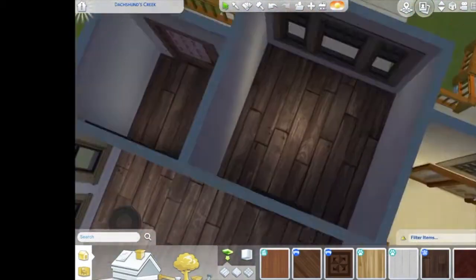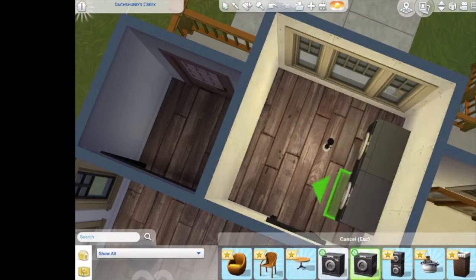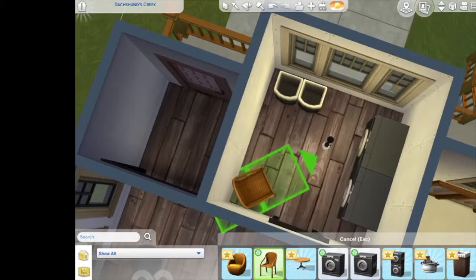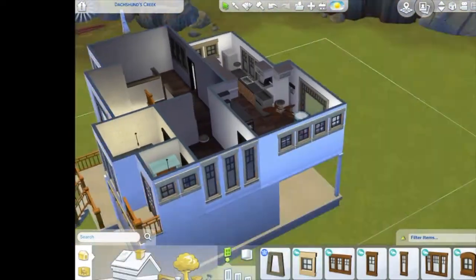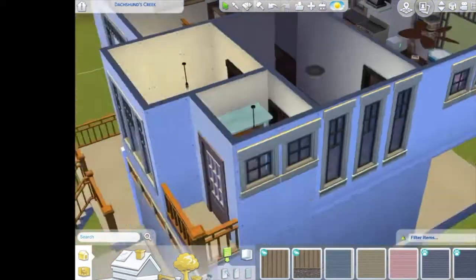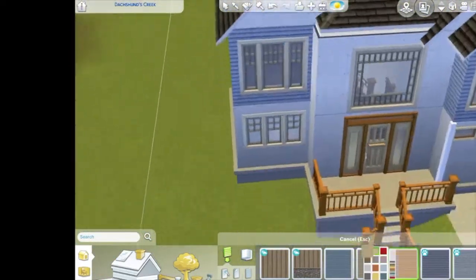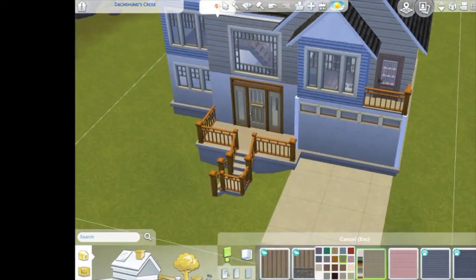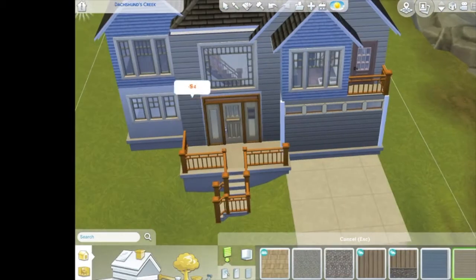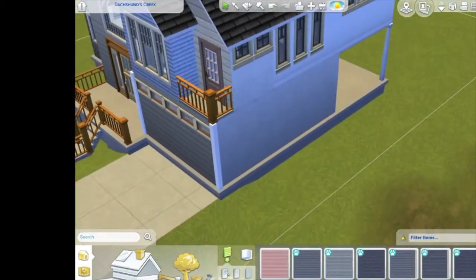Upstairs is also a laundry room, which is right here. I love laundry rooms — I will place laundry rooms in my builds. So I will upload this in the gallery, of course — I believe it's under Bubby. I'll link it below. I actually forgot what my name is — funny — but I actually forgot how I spelled it. I will link it below for sure.